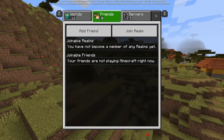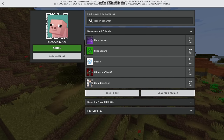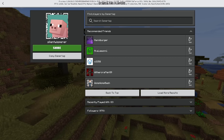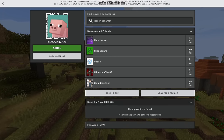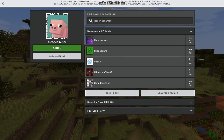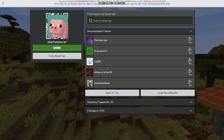First of all, there is a new friends screen. If you go to the Add Friend tab, you can see there's going to be a QR code to add as a friend — which I'm going to block out because you probably shouldn't share that online. There's also Recommended Friends, Recently Played With, and all of your followers as well. It's just a nice new way to find friends, and this is basically integrated directly with Xbox.